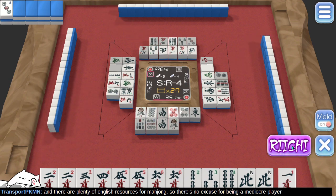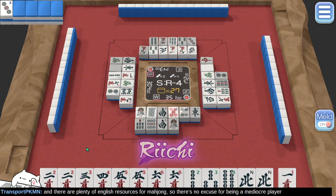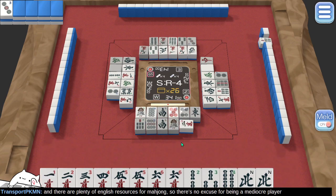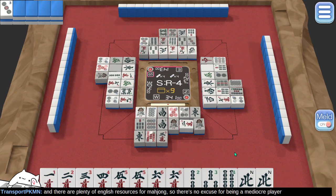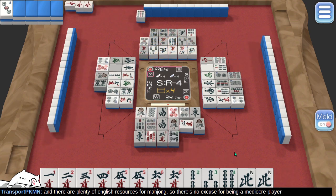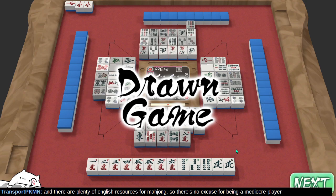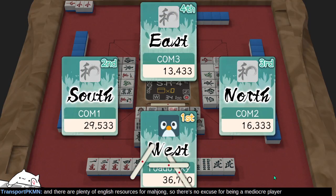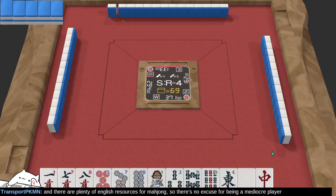Ricci — sure. You're telling me this is a valid Riichi, so let's do it. Riichi's a valid hand — bonk. South round four, number five is also a draw-in game. South round four, number six — here we go.